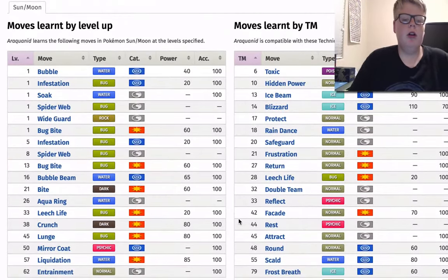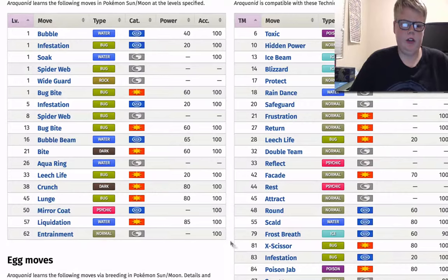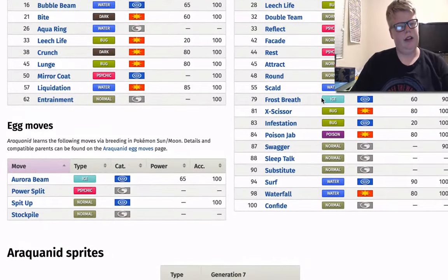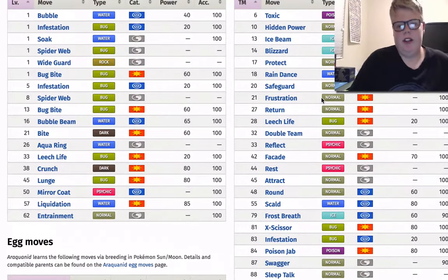Looking at its move pool, it gets Liquidation, which is really good — lowers their defense. It also gets Lunge at level 45, which lowers their attack. For TM moves, it gets Poison Jab. It gets X-Scissor, which is kind of bad compared to Lunge. And I look at this Pokemon like, okay, does it have any sustain? Does it have anything to keep itself from getting knocked out from huge attacks?